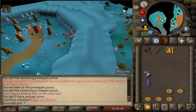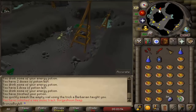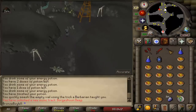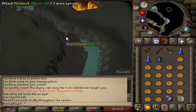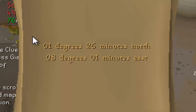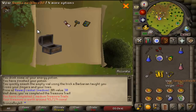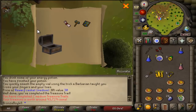My current Slayer assignment is a molanisk task. I've actually never killed one of these in my entire 15-year career of RuneScape, so I have no clue how to kill these or where they are — all I know is they're in Dorgesh-Kaan. I couldn't find them at first, but apparently they're on the walls — of course that's the first place I should have looked. And the medium clue scroll reward is actually really good: Unholy Blessing, plus one prayer boost, and it's also an item for God Wars. Two other junk addy items that'll probably get alched, but that's awesome.